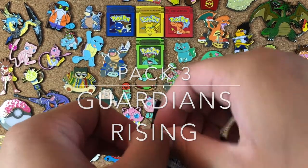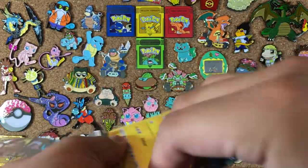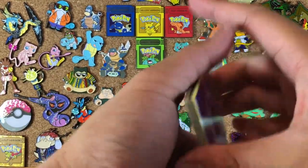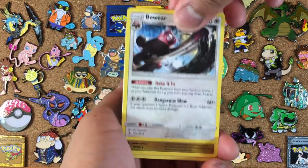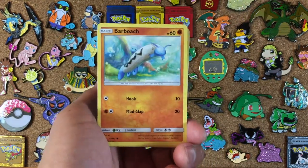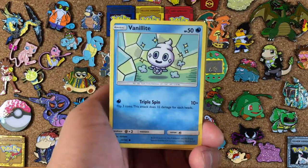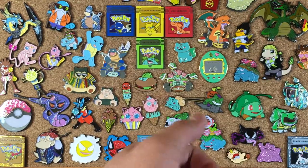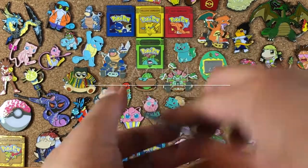Third pack — we're on to the newest set, aka the latest set, Guardians Rising. Although Burning Shadows has already come out in pre-release, but for now, official street date, this is the latest and greatest. We get a Psychic Energy, Noibat, Sliggoo, Multi Switch, Alolan Geodude, Barboach, Rockruff — looking cute — Clefairy, Vanillite — my favorite ice cream — Slowbro reverse, and the rare is an Oricorio cheerleader card. There is nothing worth cheering from that pack.